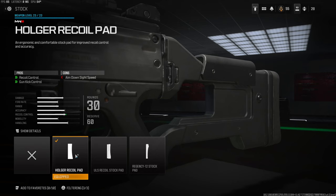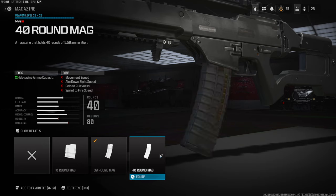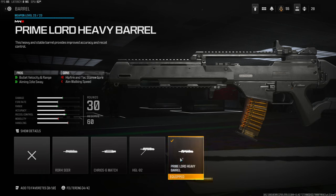Over on the stock, there's already no recoil on this gun, but adding the Holger recoil pad makes it even better — it adds recoil control and gun kick control. You do lose a little aim down sight speed but this gun aims in super fast so that doesn't even matter. Over on the magazine I'm using the 30-round mag. This is a single-fire gun so you could go with 30 or keep the default, or even go with 40 if you want, but you're losing movement speed, aim down sight speed, and reload quickness. Over on the underbarrel I'm using the XRK Edge BW4 hand stop — it's overall just for better movement, giving aim walking speed, movement speed, aim down sight speed, and sprint-to-fire speed.